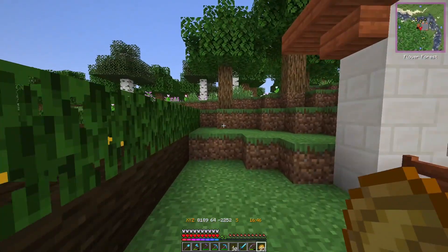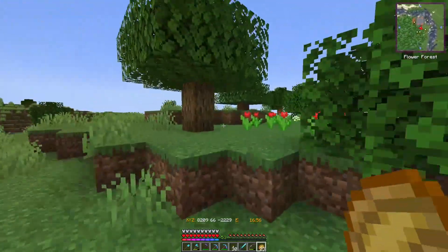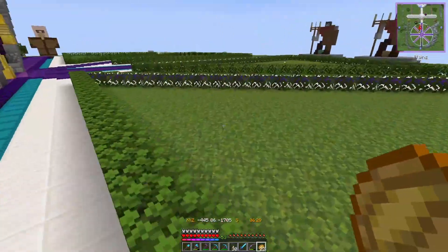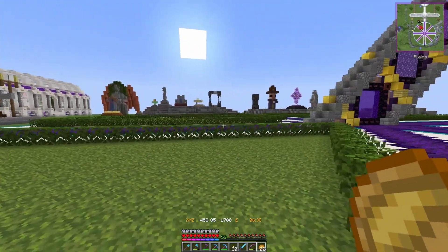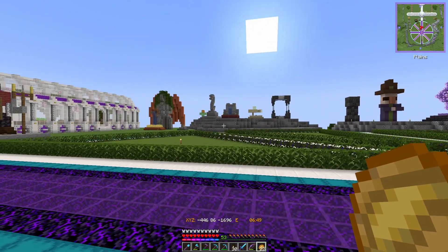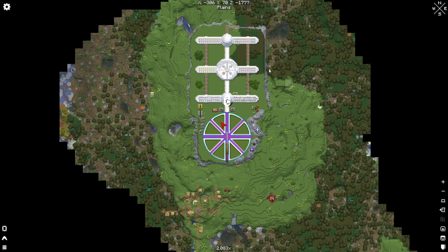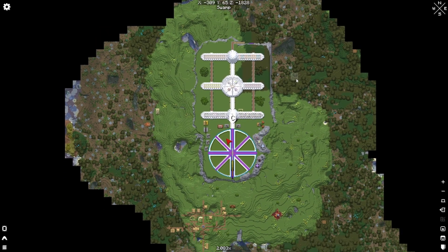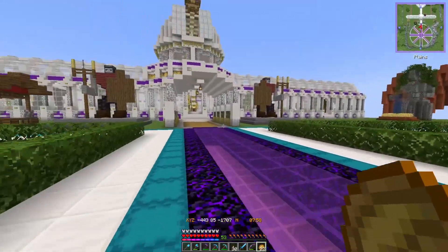That's the end of the slime farm project. There's one more project to show you, which is kind of integral to the lore of the server. One thing I forgot to address was the mini-map in the top right of my screen. Several of us decided that with how big this world is and how spread out everybody is, it would be good to have a map we can access. So we have a mini-map and also a big map, which is great for planning purposes to see all of this area and expand it out.